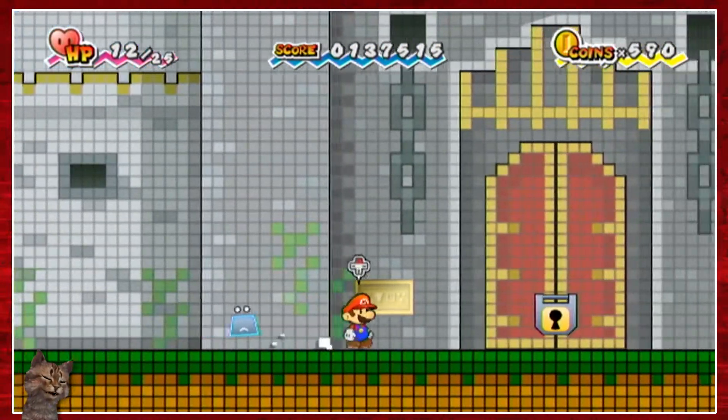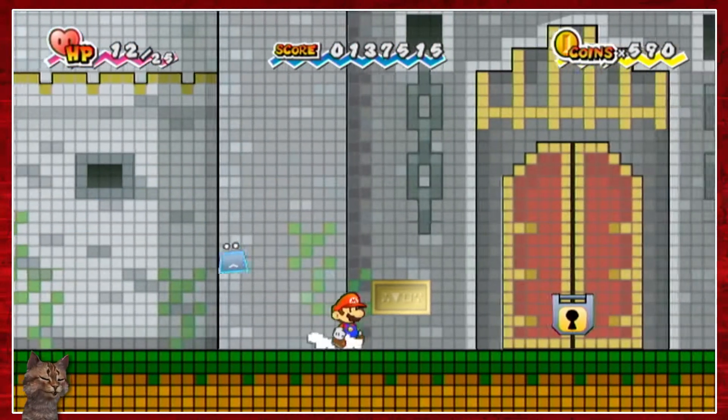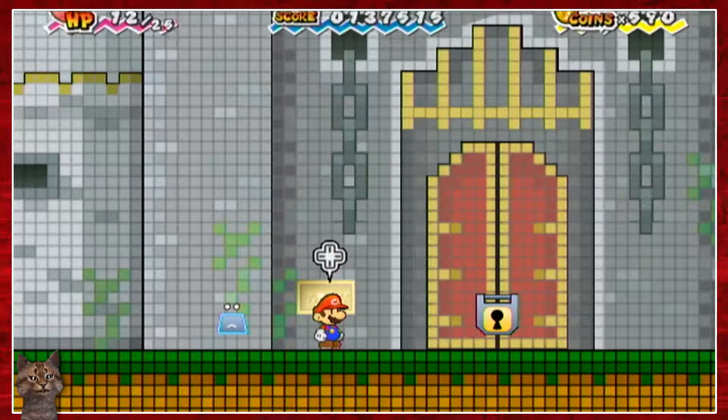We need to go inside and find Tippy, and find the pure heart as well. But what does the sign say? 'No entry unless you are a super genius like me or a totally hot babe. Stay out!'